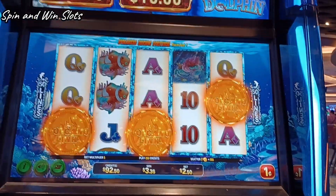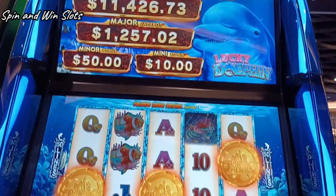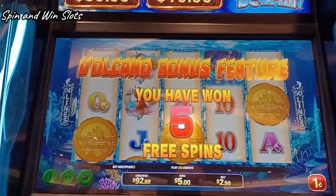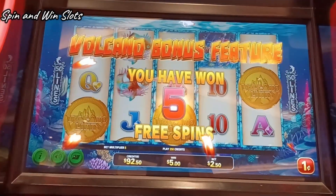We're here at Chau Chau Casino, guys. We just hit a bonus on Lucky Dolphin Volcano Link. This is a pretty fun game. We play the sister game to it over here — the Lion Pride Lion. All right, here we go, guys. I think you can re-trigger easily. I hope so.